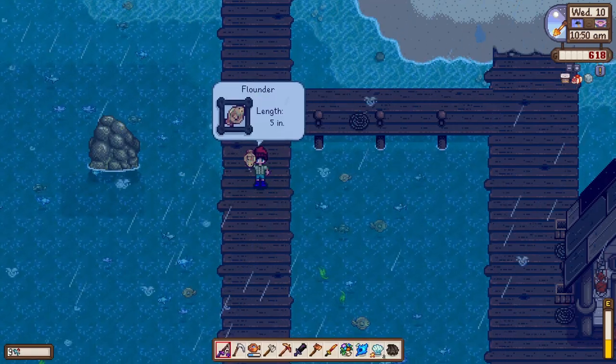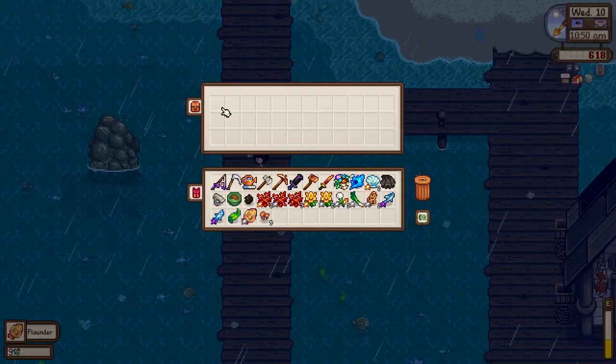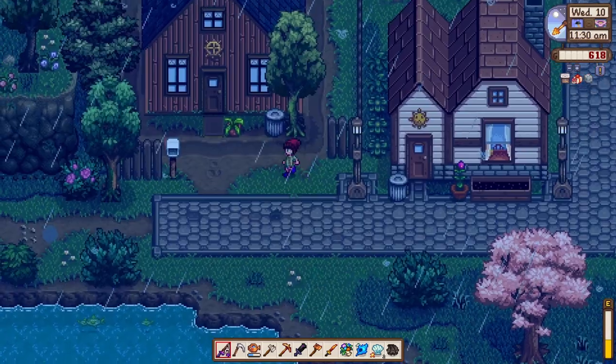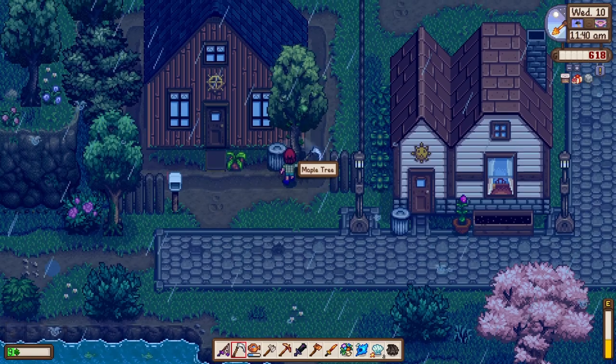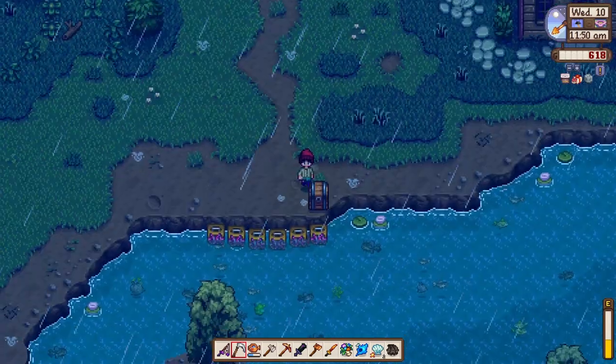Look at that — we have a chest! Inside we have a flounder and also a copper ore. Not bad. Let's go to a spot I want to spend more time at.